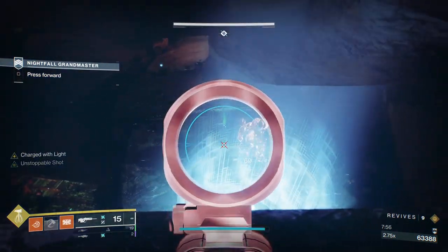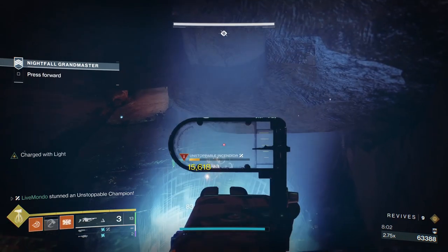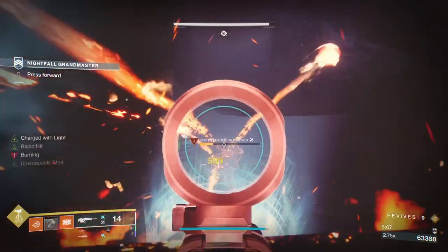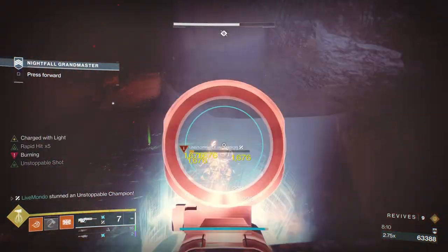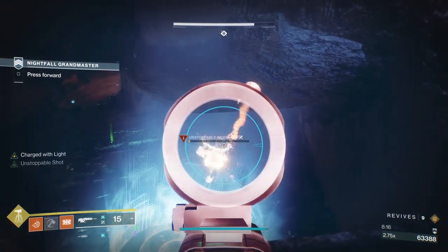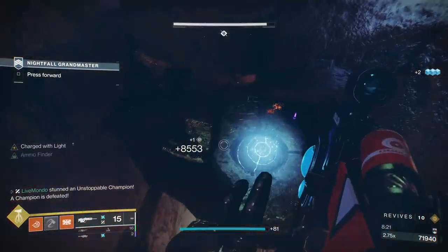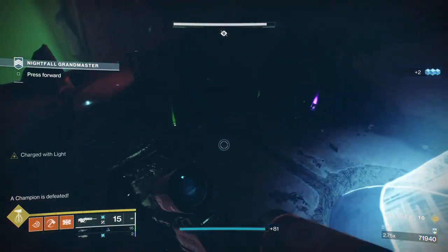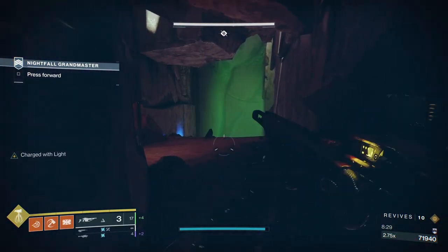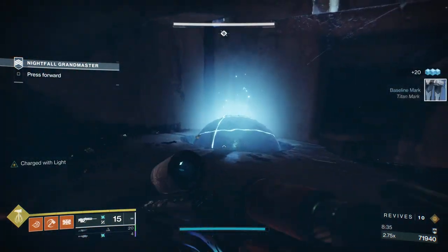Using the angles correctly, making sure I'm not giving these champions too much of me to shoot — that is using the angle to your advantage. I'll stop the Unstoppable one more time, and then I always go down this route because you're almost guaranteed — I can't say that because someone will comment they didn't get one — you're almost guaranteed to get a brick of heavy from one of those champions. So now we're running into the next area with just about full Obelisk and almost full heavy.